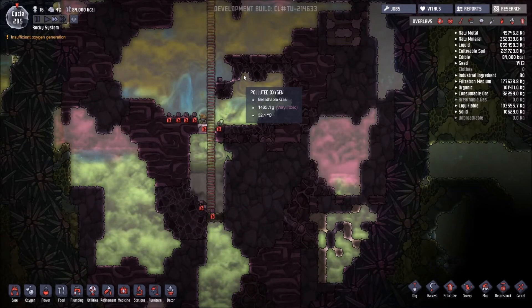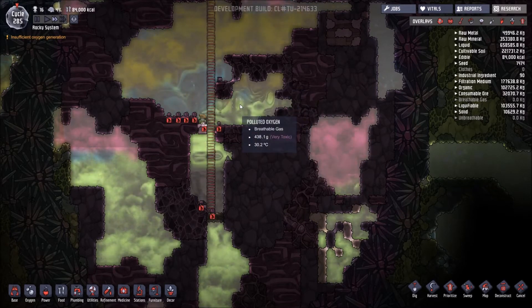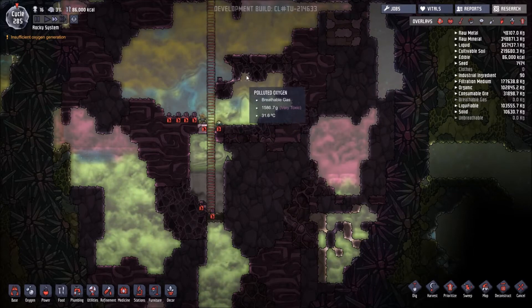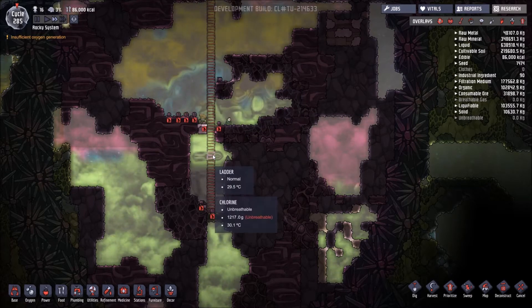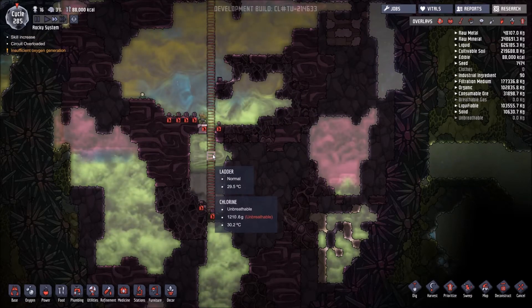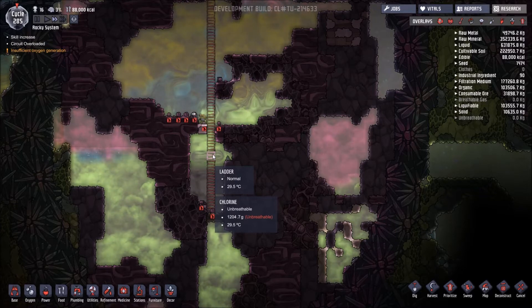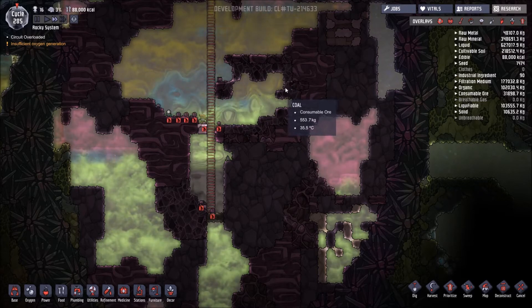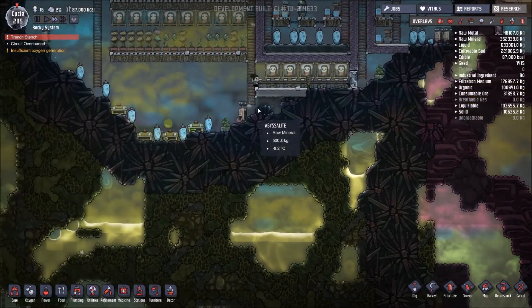I'll call it the pepper plant moving forward. The thing about this plant is it grows upside down. How do you irrigate a plant that's upside down? Well, they're introducing two new farm tiles — a standard farm tile and a hydroponic farm tile — and you can rotate those so you can place them upside down. This pepper plant will require fertilizer in the form of polluted water, which is a good use for polluted water.